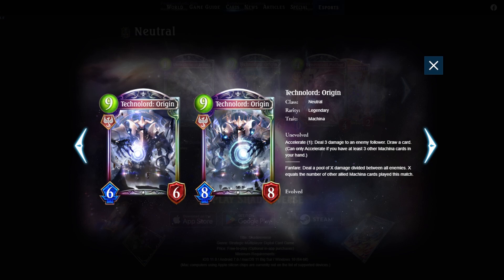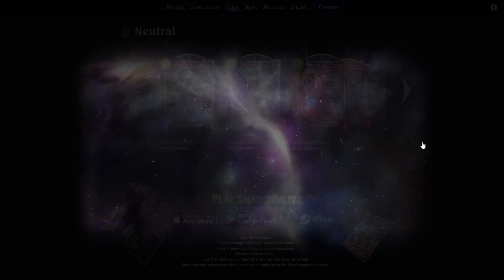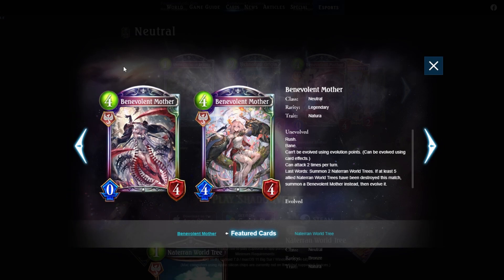Technolo Origin might actually work as a win condition — so long as it doesn't mess up your tutor pool and you have enough machina cards. Playing upwards of 30 machina followers, Technolo Origin could be a decent finisher by turn nine, assuming your opponent has a small board and is low on health. Because of its flexibility with the accelerate effect, I'll give it a three out of five — decent, and probably a must-run in machina decks.